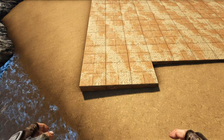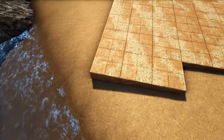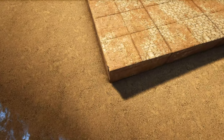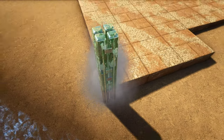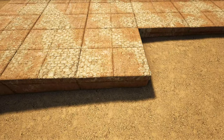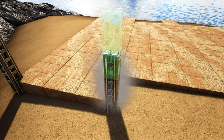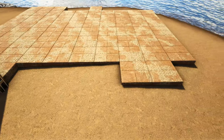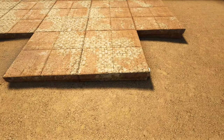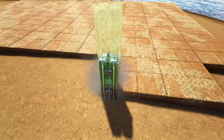Next, we're going to add some pillars on the front side of our build. Starting on the front left corner, come to the corner foundation and place a wooden fence foundation on the front of it, then add three high metal pillars on the corner. Come to the next foundation and add another wooden fence foundation on the front with three more metal pillars. Come over to the right side and place a wooden fence foundation on both adobe foundations on the front, then add three high metal pillars on each corner.